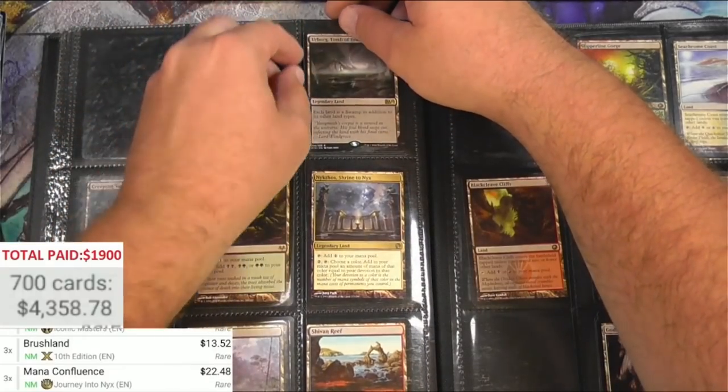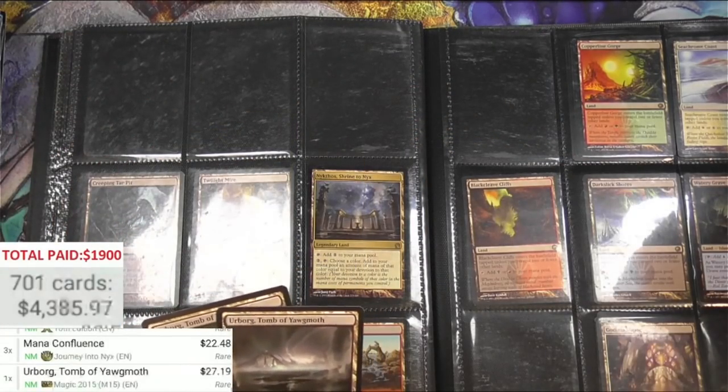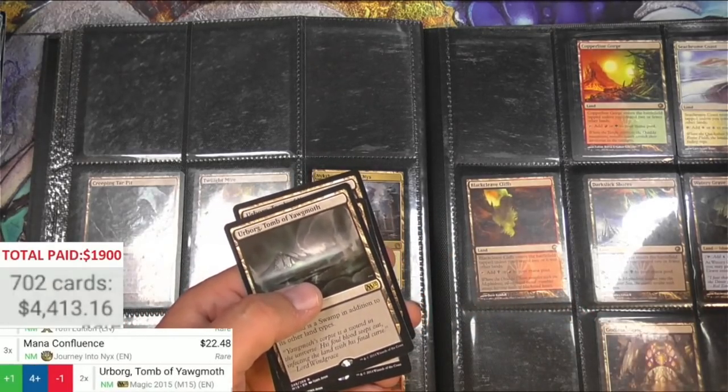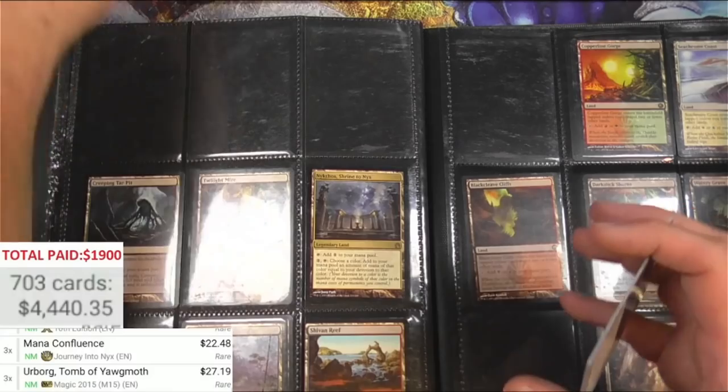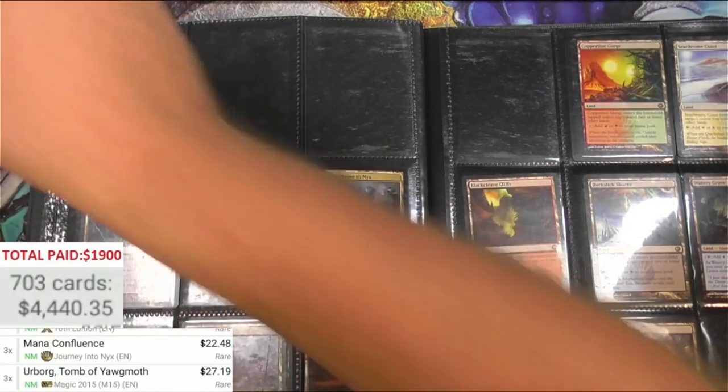We got some Urborgs - got more than one Urborg here. $23... $27 bucks for Urborg. Man, there must be a whole thing about making everybody's lands into swamps.